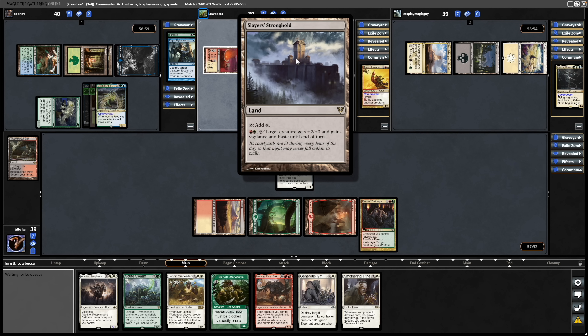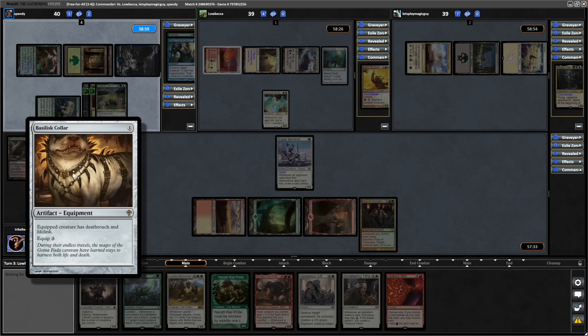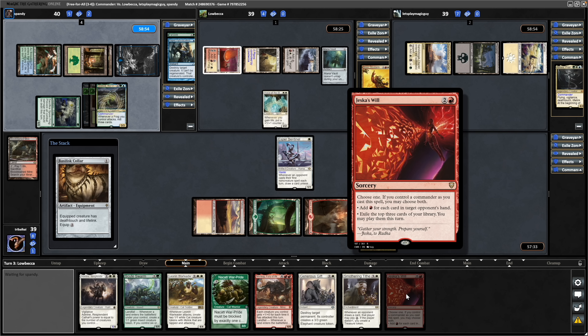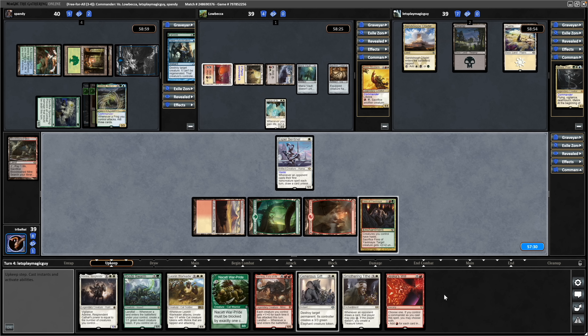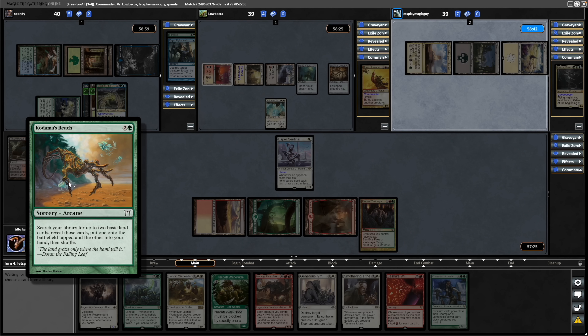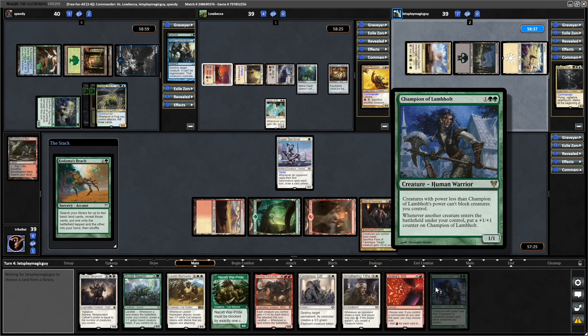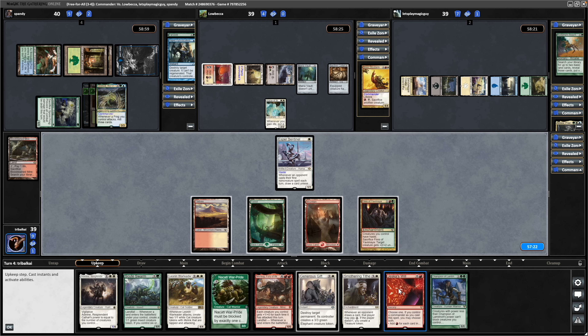Also throwing out a Slayer's Stronghold. A Basilisk Collar — if they want to tap down the Mana Vault into that, that's fine. A Jeska's Will. We're not doing too well on the land front here. Kodama's Reach as well — they are forced to play into. Still no land. Champion of Lambholt this time. Looks like we'll have to be forced to go for Jeska's Will unless we can get into something right here.